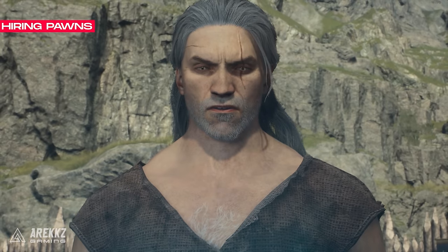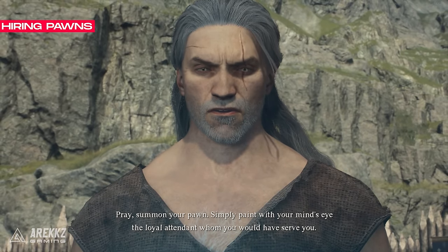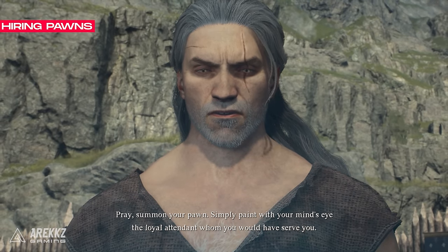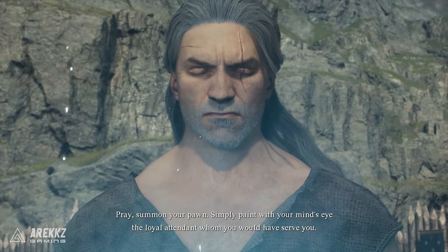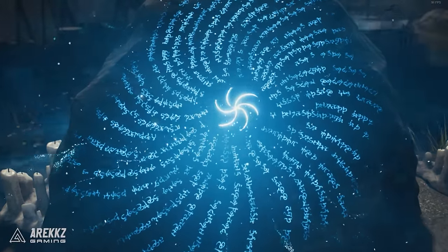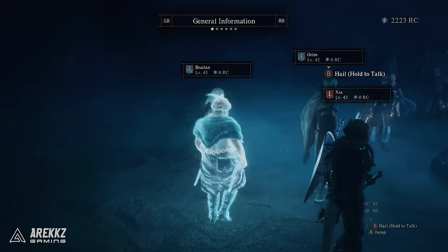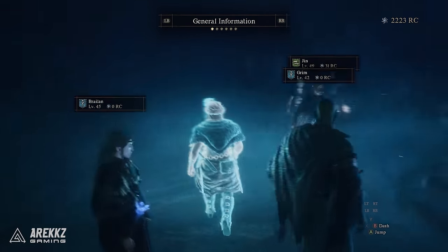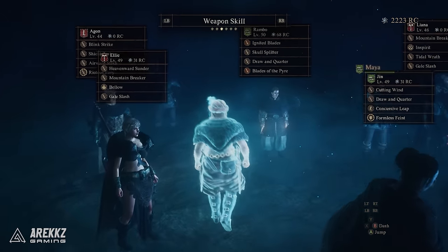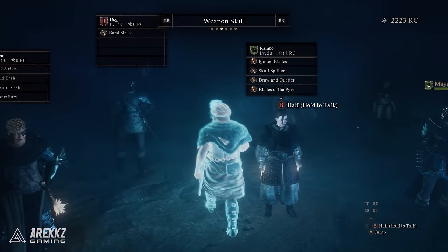If you don't want to make your main pawn a mage, you can still recruit mages from a riftstone, as you have two additional pawn member slots in your party for a total of four. When hiring another player's mage, make sure they have the right skills equipped — such as the healing ones we mentioned. You can check this by changing the tab at the top to see different skills alongside their stats and other information about that pawn.